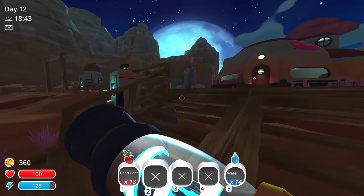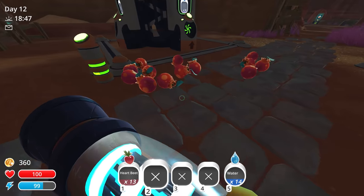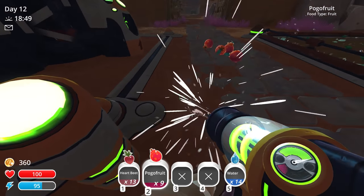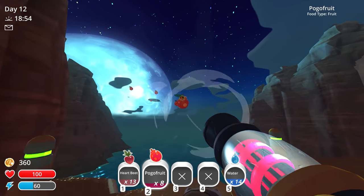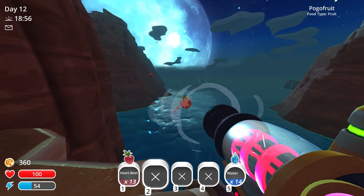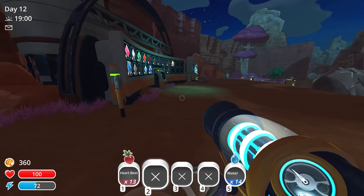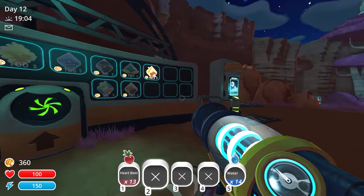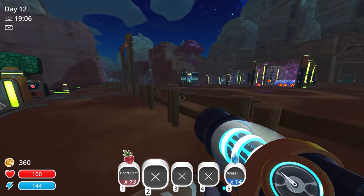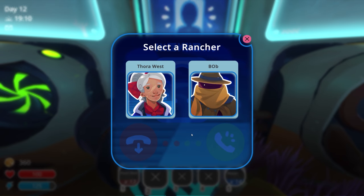I guess we'll go check on the heartbeats over here. They haven't grown just yet. We still have these pogo fruit over here — you know what, let's just throw them into the ocean. Not like I need them. Now the fish can eat some pogo fruit! I like the pogo fruit, they're so outdated now. I'm literally throwing them in the ocean because there's just so much. I wish you could sell them over here. Could have done a mission — you know what, let's do a mission! That's going to be an excuse for us to get out of the ranch.